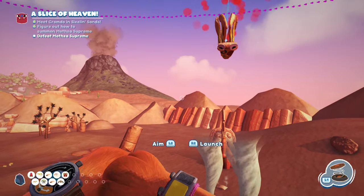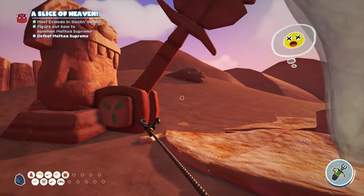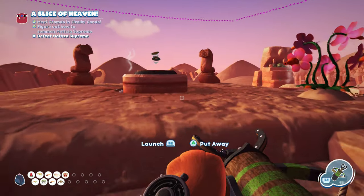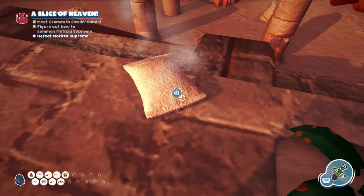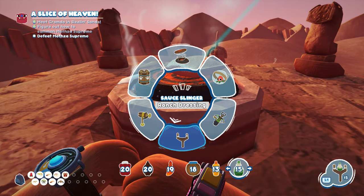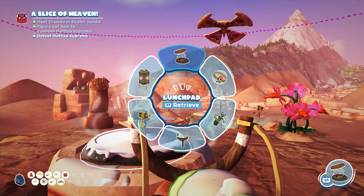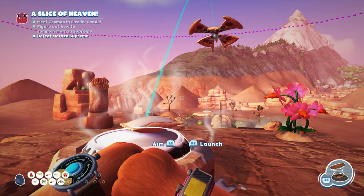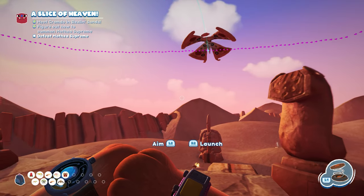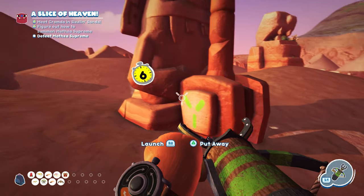Once the boss stops over one of the Ancient Pizza Cutters — the Sphinx Statues — launch the Bombino at the boss. That will cause him to drop, and then you take out the Snack Grappler, shoot the Ancient Pizza Cutter, and it will drop onto the boss and cut him up. Repeat this process one more time. When the boss is over another Ancient Pizza Cutter, send the Bombino his way. Watch your timing — shoot it as soon as he's there so he doesn't move away. He'll fall again, and then shoot the Ancient Pizza Cutter.